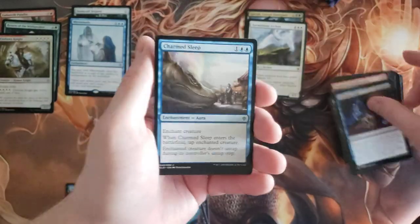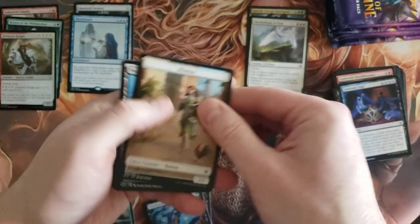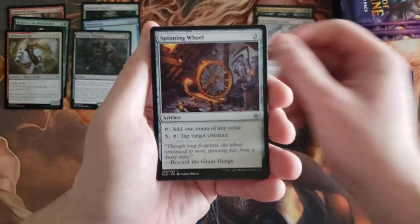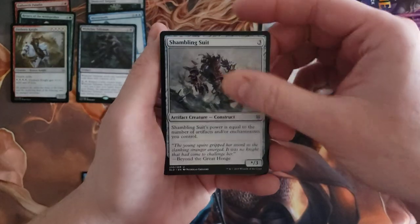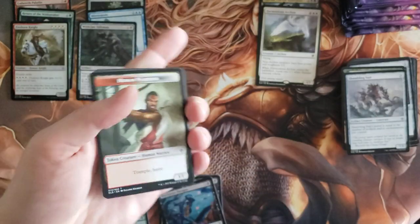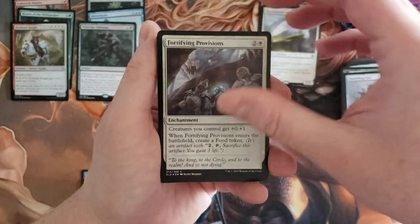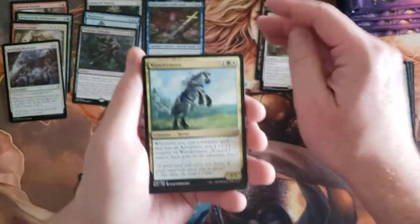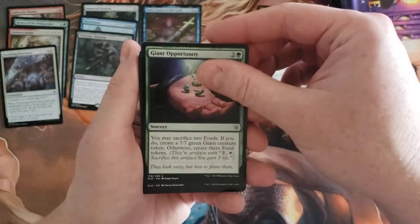All right, so now let's move into the middle row. We got Wishclaw Talisman — seems like a neat card. Spinning Wheel. Beanstalk Giant showcase and Shambling Suit. Can you get borderless ones in here? I know you can get showcase but can you get borderless? Fortifying Provisions, Emry — cool rare. Wander Mirror, Order of Midnight, and Giant Opportunity.